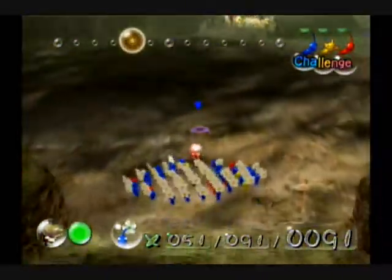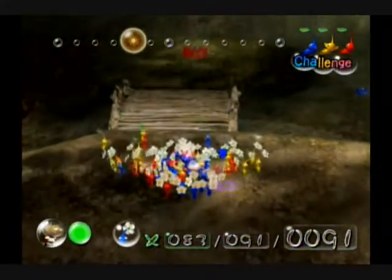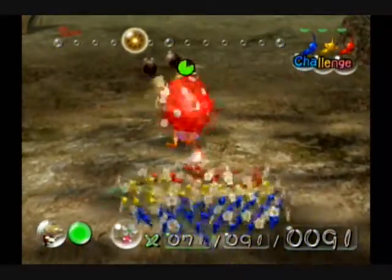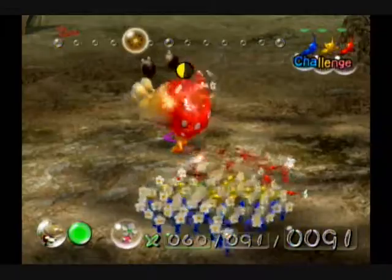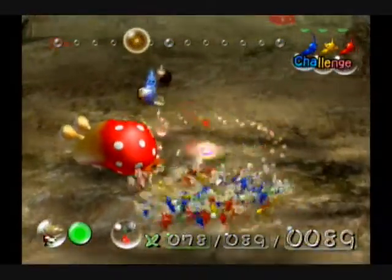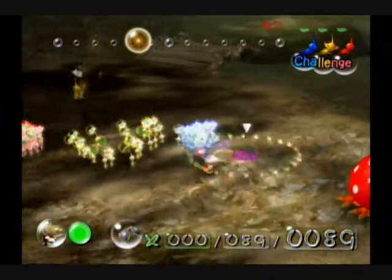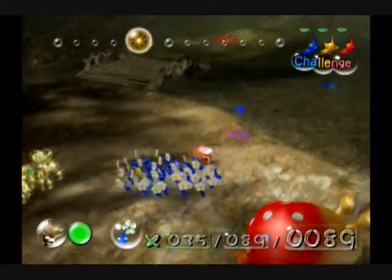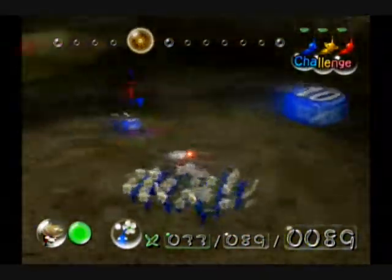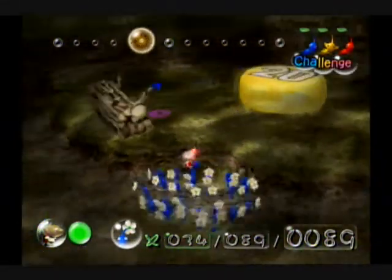It seems we have a lot of blue Pikmin, which is ultimately pretty good. Before we do anything else, I want to take out this Bulborb because it might be a pain later. Now we're going to put the blues to work — namely getting things out of the water. Actually, everything in the water looks like it's for them. So instead we're actually going to have them building this bridge for the yellows to get their 20.